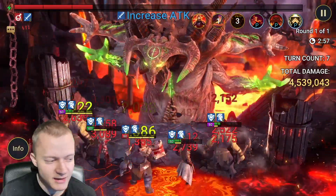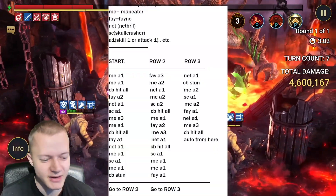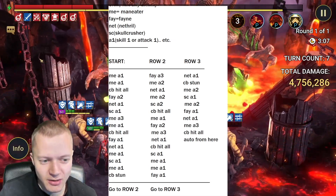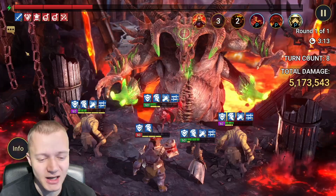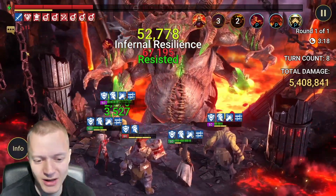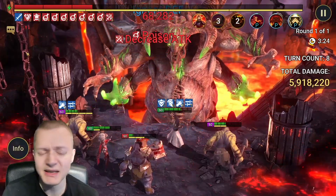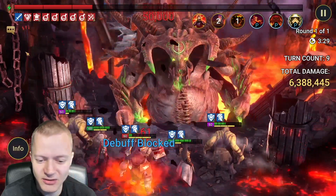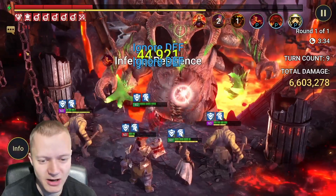After the boss does its next AOE, you can switch to auto. It's a seven-turn manual count until auto. Now the team is just going by itself. It should deal enough for a 2-key — at least 36–37 million. I have a feeling it will do more given the high crit damage and crit rate. I think the ultra nightmare boss has around 72 million health.